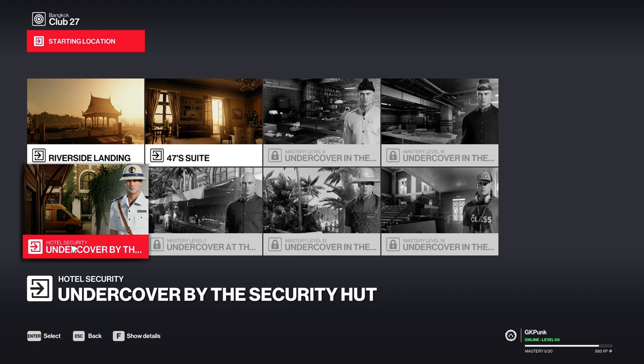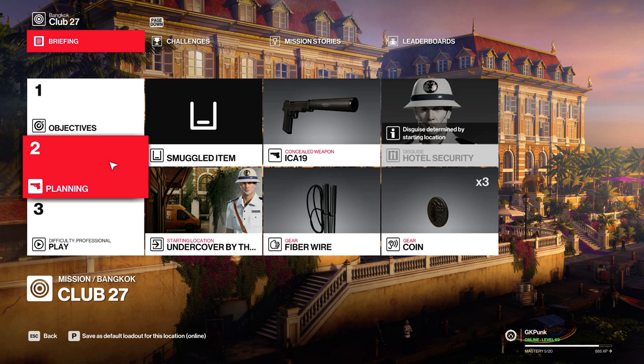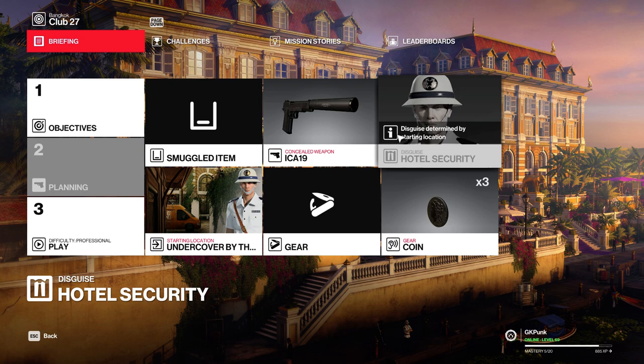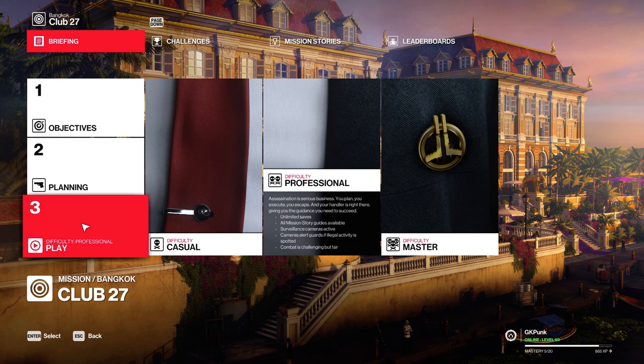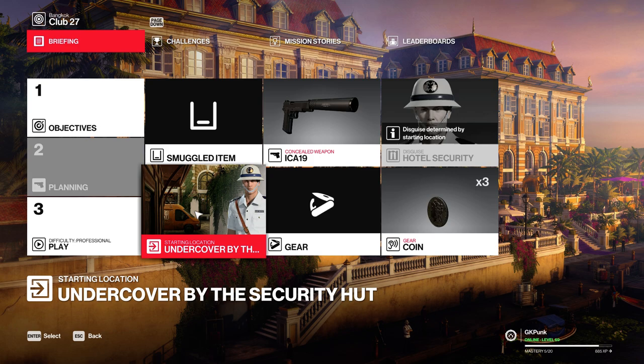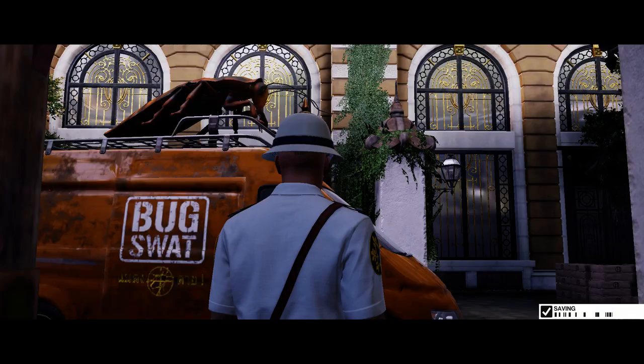I recommend you be level two in Bangkok Club 27 mission mastery. I got to level five with one run, so you can do it. You don't need anything other than coins — I recommend you start with the standard coins, you get three from there. I've gotten it to work with 13 coins, so those three will help out. I'll show you the location of 11 coins, so you'll end up with 14. You can do this in casual too; professional is good enough.